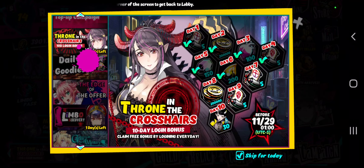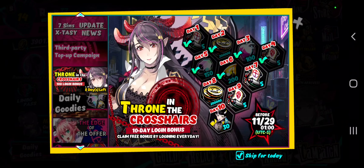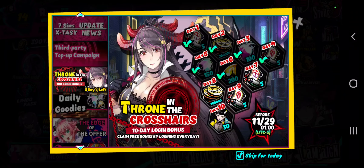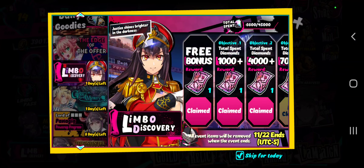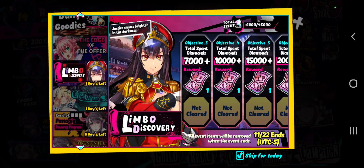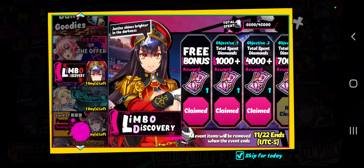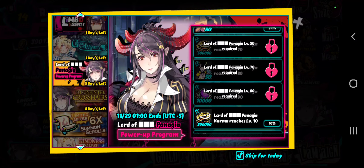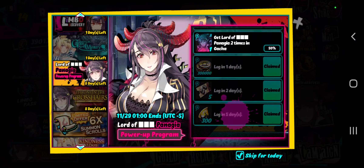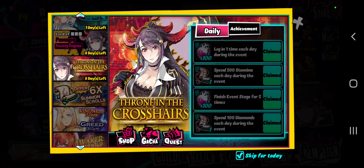We're gonna break down what's all new. Six days I've been seeing how this event was going down. So this is just your daily 10-day login event — simple, easy. Limbo Discoveries: if you summon on the banner, you're gonna get free items from that Limbo Discovery banner. Lord of Pangea — again, simple login program, power up rewards program. Not GameStop, but you know, 7 MoralSense versions. And then Throne in the Crosshairs.